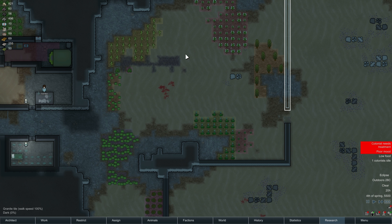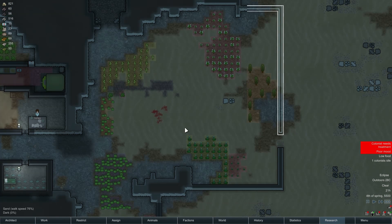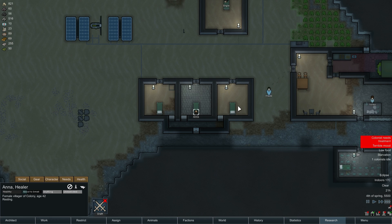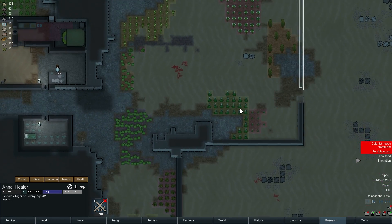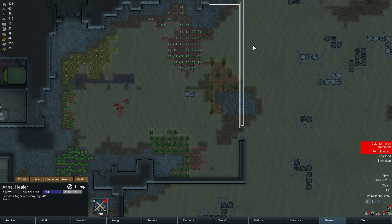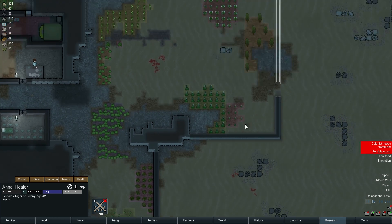We need to figure out what we're going to do about a kill box too. That's the next strategy. I think we could probably fit a kill box style — we could do the entry zone over here and then have a straight path that dumps into a kill box that's between all of our food areas.